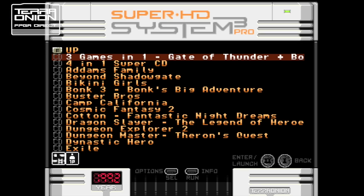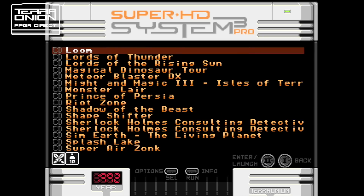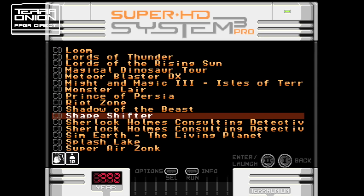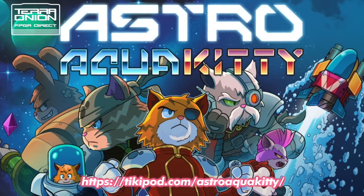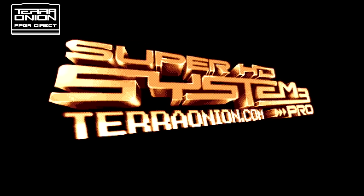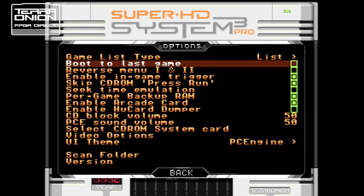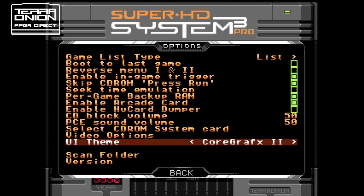With new hardware comes an all-new interface, created by graphics artist and game developer Dugan Jackson of TikiPod Ltd. — check out his latest game, Astro Aqua Kitty. The new interface fits really well with the brand new logo created by Alien PDX. Diving into the options menu, you can find a user interface theme entry with multiple color schemes to choose from.